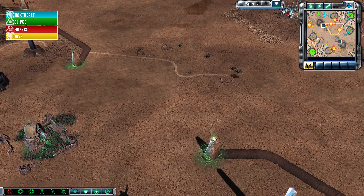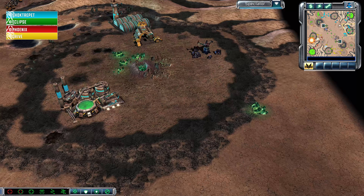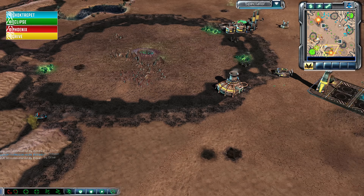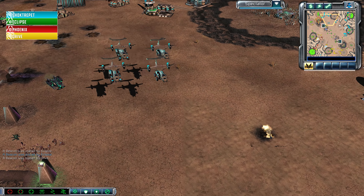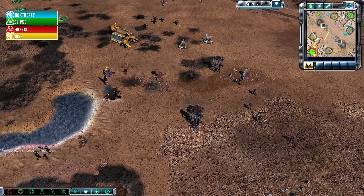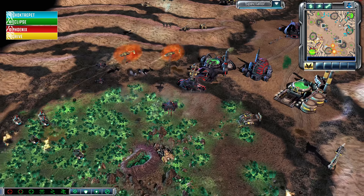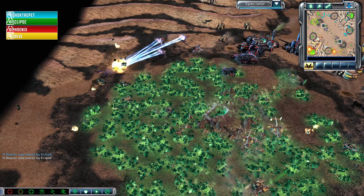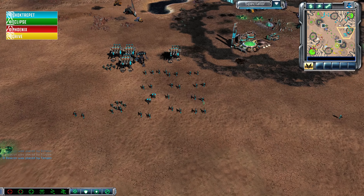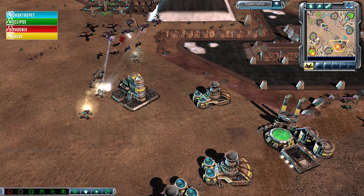Shocktrepit is ready to go full power. Eclipse has a crane on the right side of the map and is holding out just barely as Shocktrepit scouts through with a bunch of Pitbulls. Shocktrepit is now basically going to be playing a 1v1, but there is still just a little bit of Phoenix left, which makes this a 1v2. The Pitbulls get targeted down, and the Orcas are here to fight. Shocktrepit has his work cut out for him — he's going to be going on a pretty tough 1v2 for the next couple of minutes.